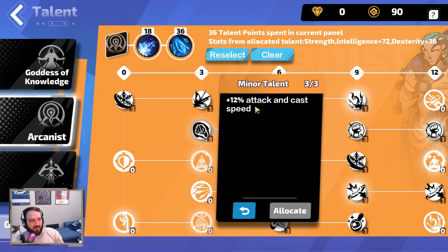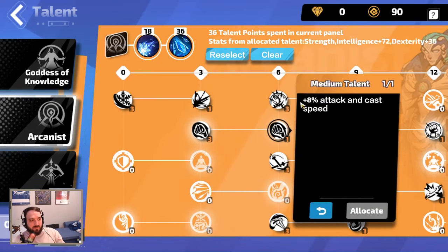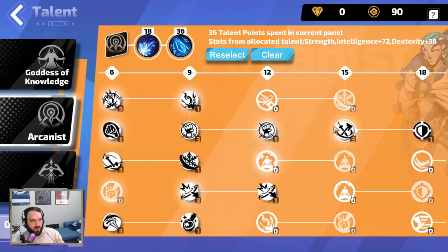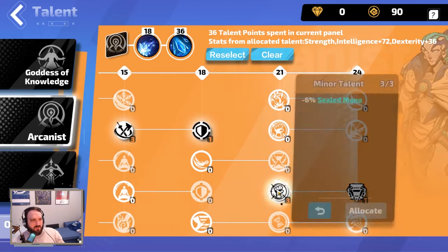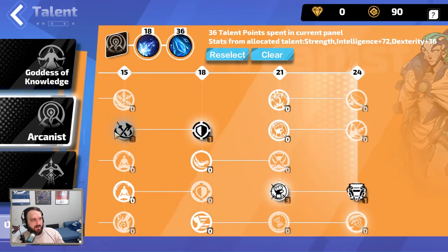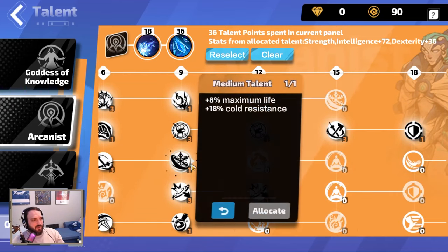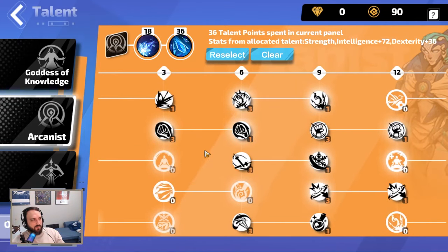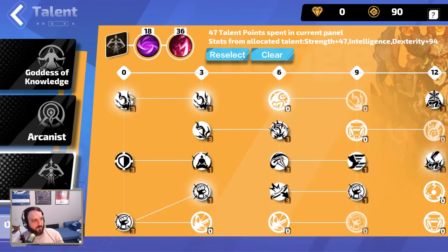Attacking gives 12% attack speed and 12% cast speed, so that's effectively 24% attack speed — that node is actually insane. The build focuses on attack speed, cast speed, crit, focus blessings, and cold damage. I also take some life nodes because I don't like dying, so I have around 4k life.